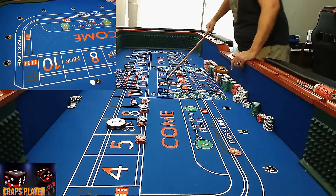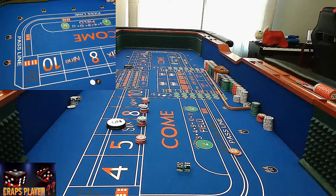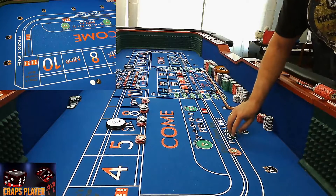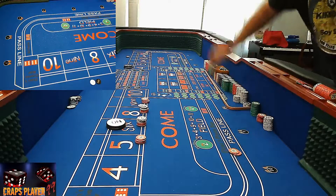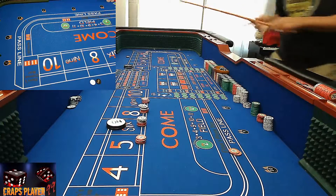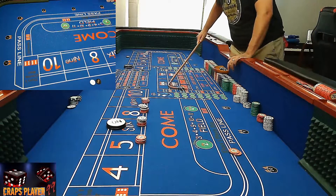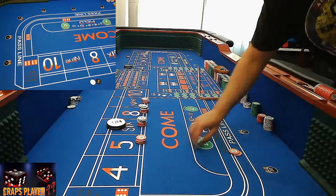Lately I've been introducing more backspin into my throw and I'm finally getting used to it. I'm seeing the benefit — I like it, not too much, just enough. Five-five — hard 10! That was high up in the air and got real close to the wall. We still need just one more score hit.